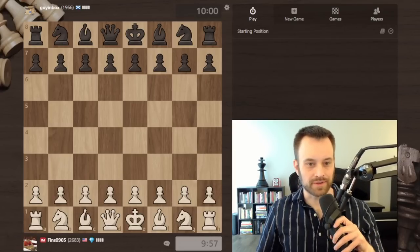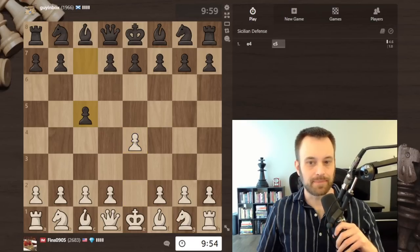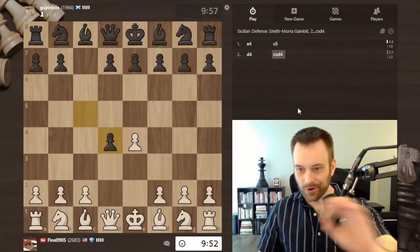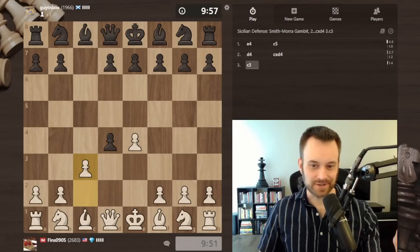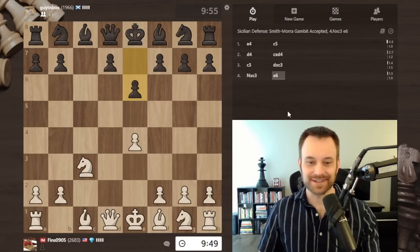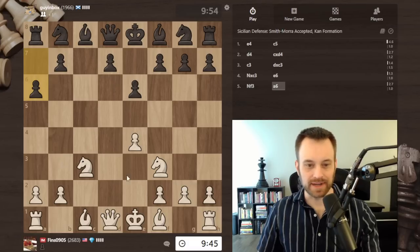Hey guys, this is John and welcome to another Climbing the Rating Ladder video. I'm gonna open with e4 — I'm playing a 10 minute game, no increment. I'll just leave it at that based on what you guys might have seen in my last Climbing the Rating Ladder video. I'm playing the Smith-Morra Gambit and this is always a fun opening.